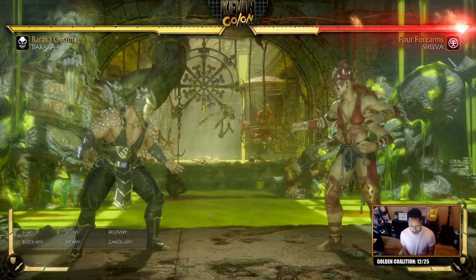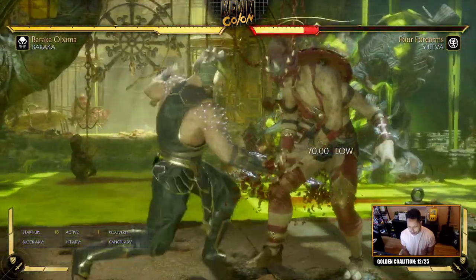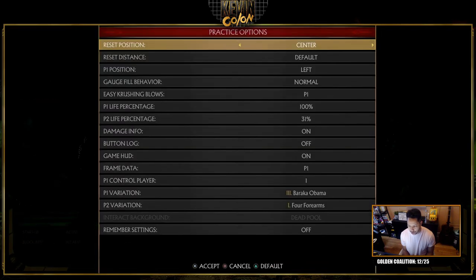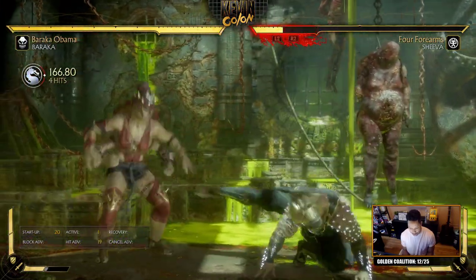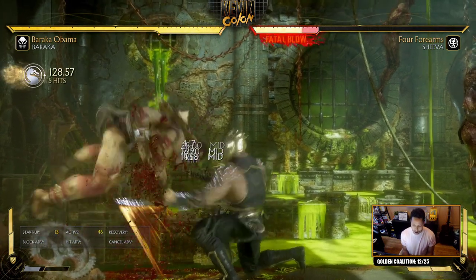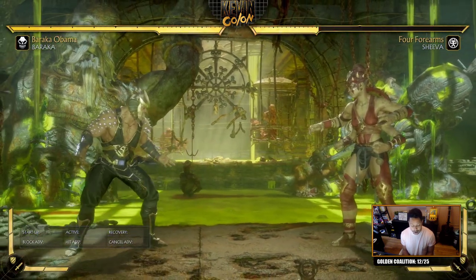Side switching is all done by holding back, not holding back, or holding forward after the move. Back+forward 4 hold back — you switch sides. Back+forward 3 hold back — you switch sides. This is a great get-out-of-the-corner and put-them-in-the-corner tool. If you're cornered and catch them, now they're in the corner and you start your pressure — buttons, chip, confirming into specials.